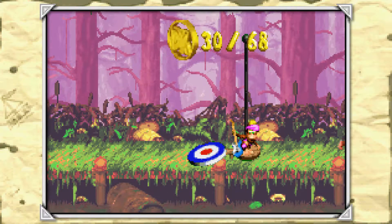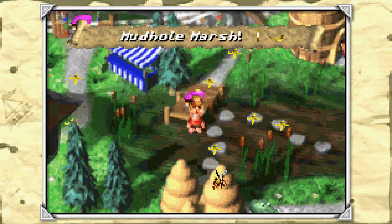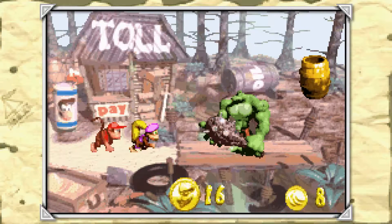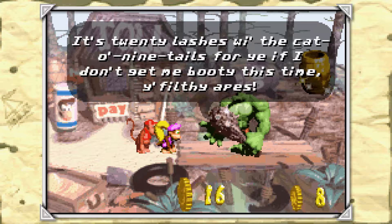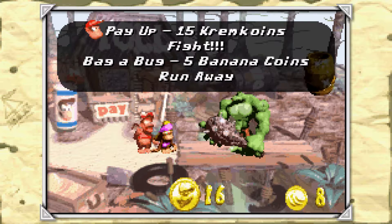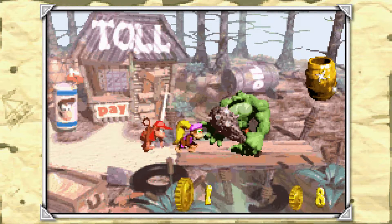There we go. That one can be tricky to get. And it's one of those things where if you screw up, you have to play the whole level all over again, so time your jump carefully. I usually don't miss, but I would probably be complaining for hours if it had happened. Do I have enough Krem coins? I do! It's 20 lashes with the Keredine tails for ye if I don't get me woody this time, you filthy apes! And we'll pay up, because we don't need to bother with the firebug in the minigame again.